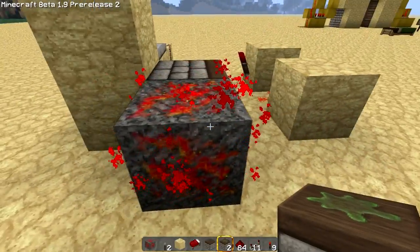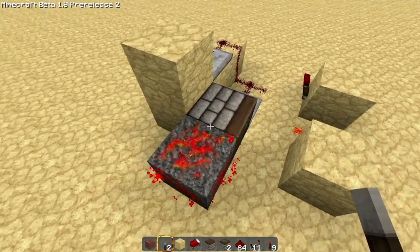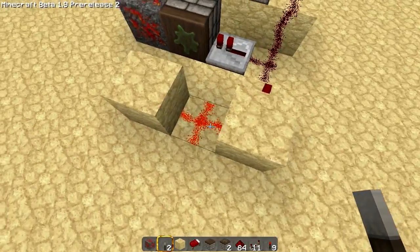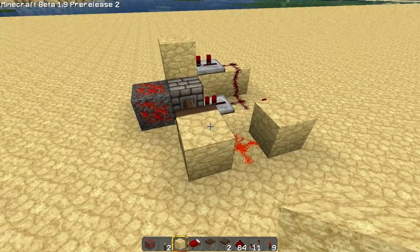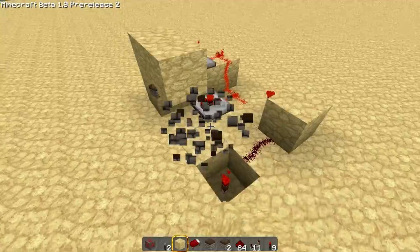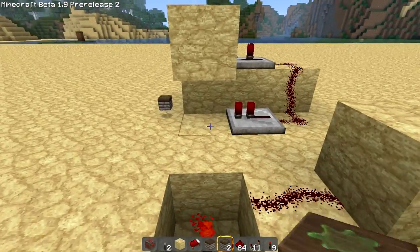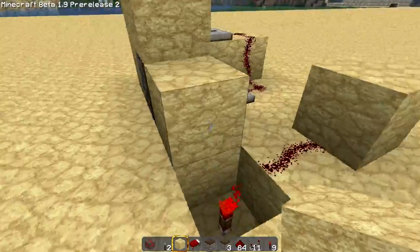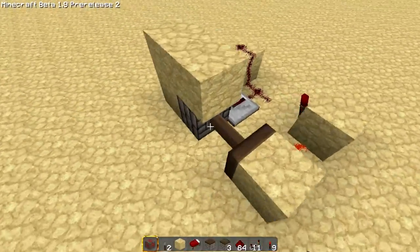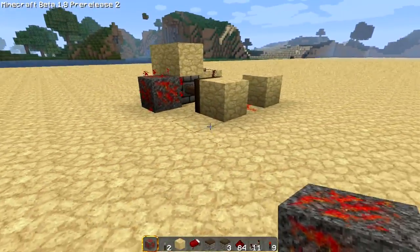I have to wait until the animation goes away. I stepped on it again so I think it may have reset the animation. And it stopped — because it's staying powered. Let me move that, place it there... let me take this out, reset it, put my block here. There we go, now it's set. I step on it, and it triggers it.